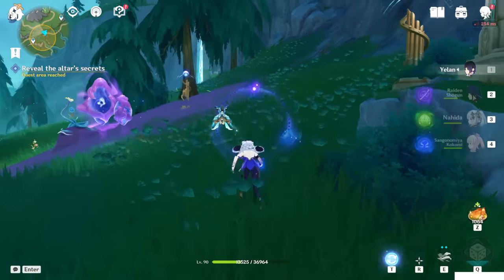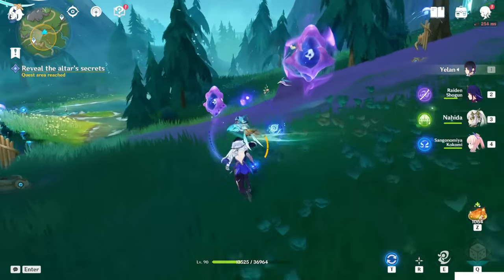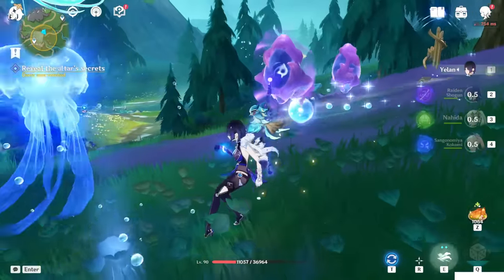You can press T to switch from normal elemental skills, or use the power from this thing you got. Just with this power, hold the elemental skill to launch the mini Nuvlet attack.